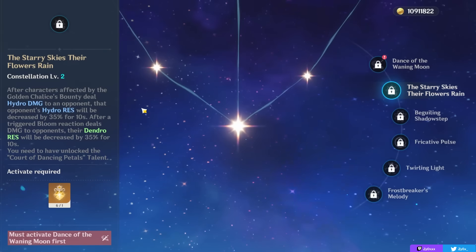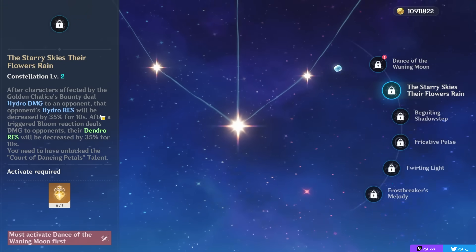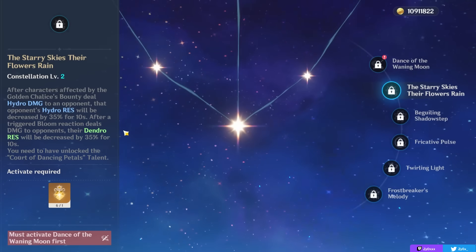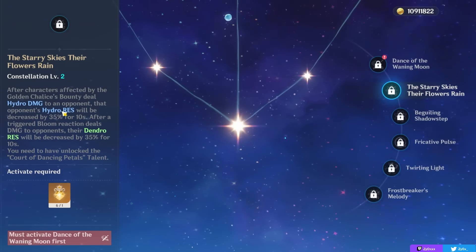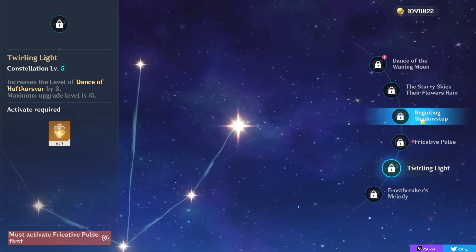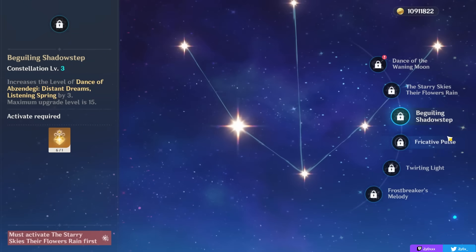Your second constellation is quite powerful in a Bloom team specifically, as it decreases the Hydro resistance and Dendro resistance of enemies by 35% as you're just casually proccing Bloom. This is a pretty significant constellation, as decreasing resistance is always very powerful. Your third and fifth constellations increase talent levels, which for Nilou in particular aren't that amazing unless you're focusing on her personal damage and have something like her sixth constellation.